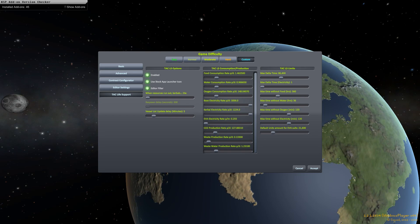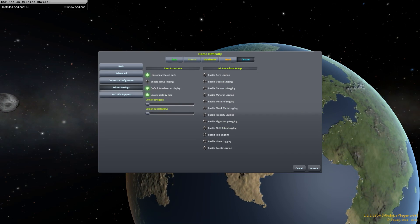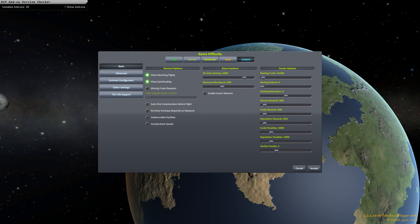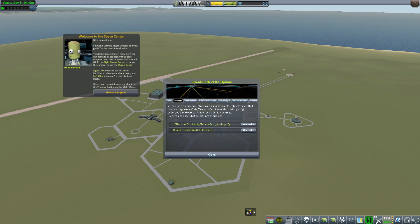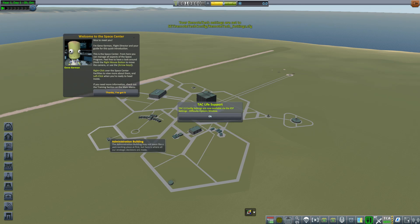TAC Life Support — I'm just going to leave the default here. I don't even want to touch anything else. Let's get started. I'm going to use the default settings for Remote Tech. Let's see if we have a preset for SETI. Perfect. Don't think we need to touch anything here. Let's get started.